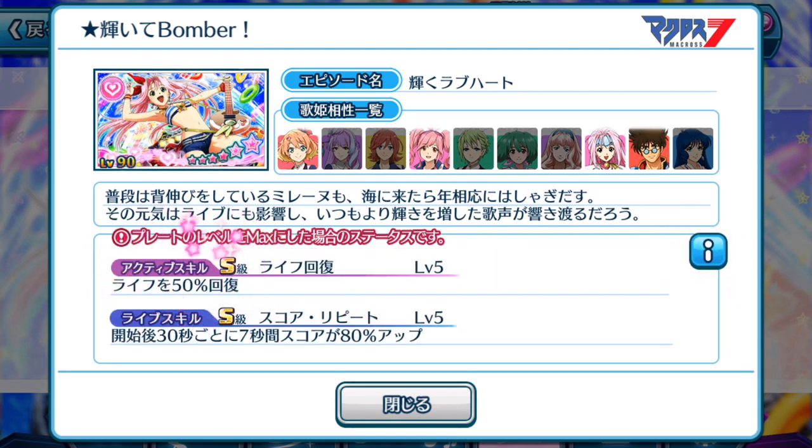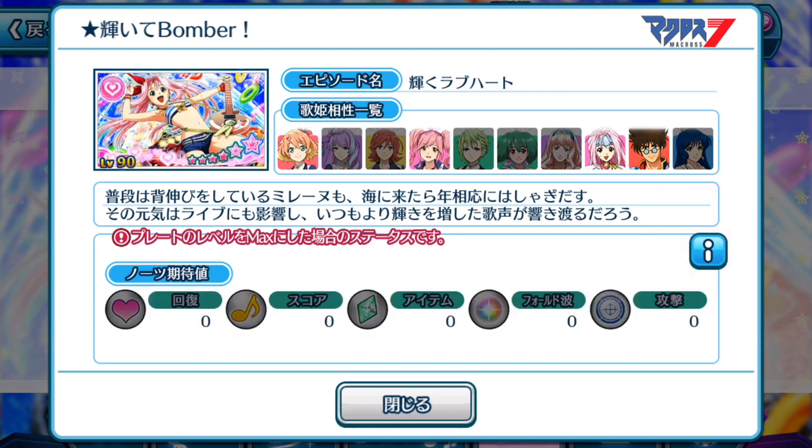Meline's plate is a healing plate — life 50% recovery. At the beginning of the 30-second mark for 7 seconds, your score is increased by 80%. It's a life support plate but also pretty good for mission clearing when it comes to healing. The center skill is pretty awesome as well, so Meline's plate is definitely worth getting if you can obtain it. No special notes are attached to this episode plate, sadly.